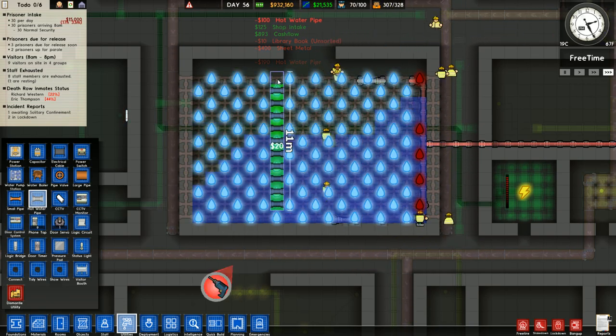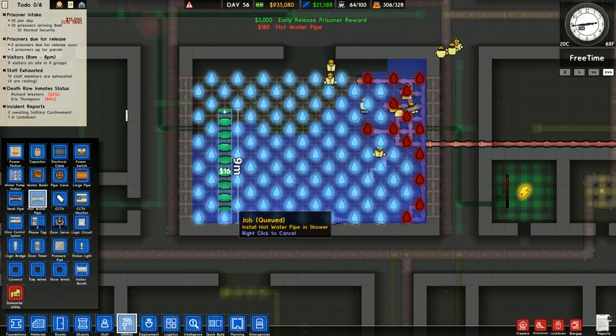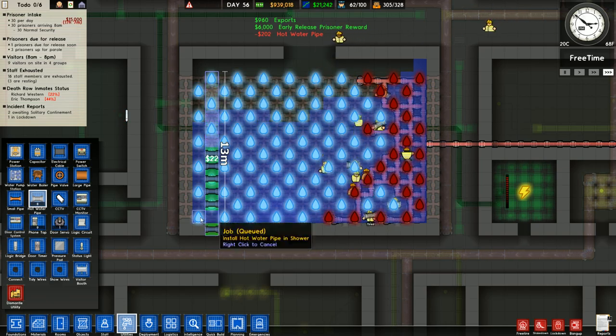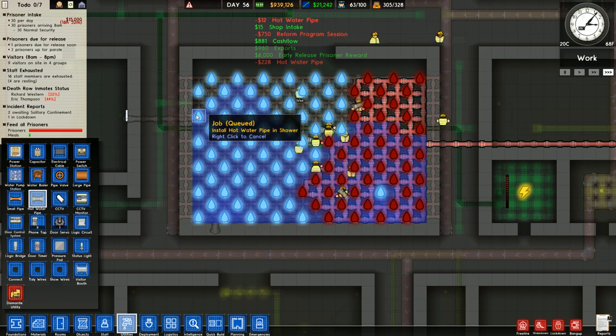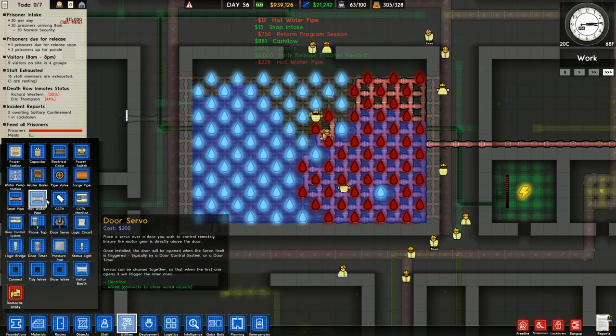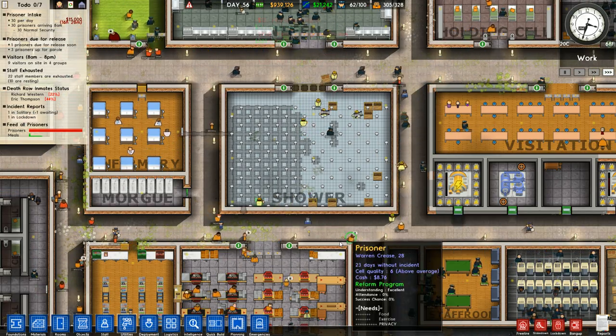Anything that needs hot water but does not have it, you will see flashing red for the little water droplets. This does have a range, so you can't have one central boiler — you have to have a few.